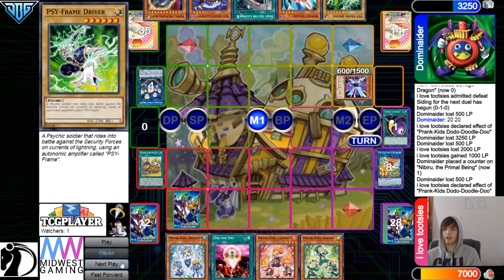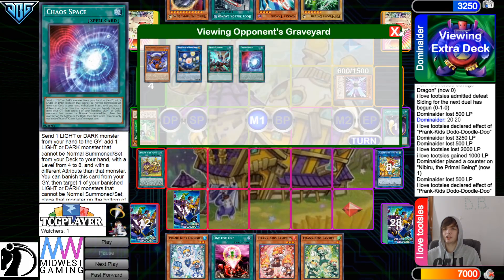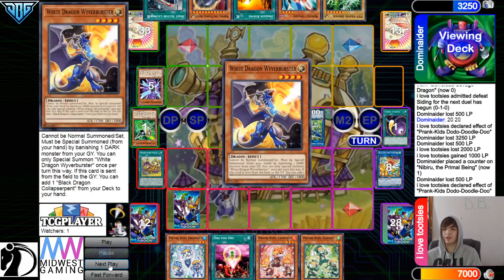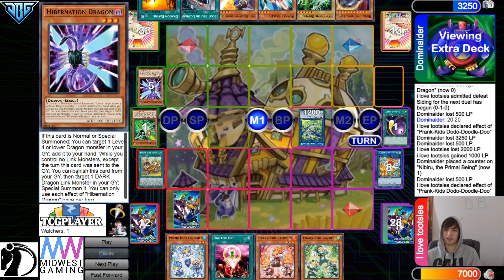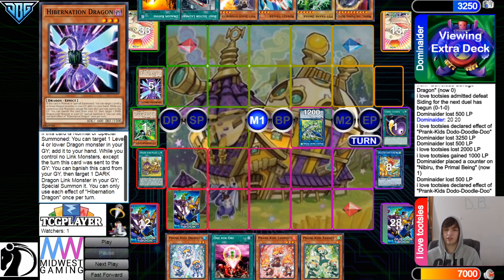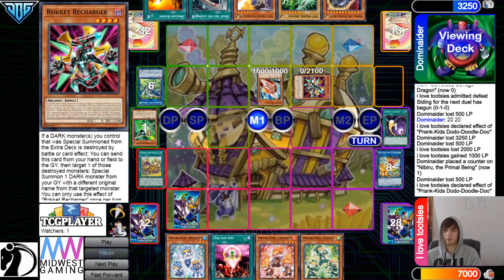They draw Driver, then they're gonna banish Gamma, special summon out Black. So the Chaos Base that they used last turn is actually doing stuff this turn. They're gonna get rid of those, go for Romulus, and then effects — add Ravine, and then add White. Remember that Hibernation has this effect — they can't use it this turn, but it can get follow-up next turn. You can banish it and special summon out a Dark Dragon Link monster in your graveyard. Then they're gonna go ahead, Normal summon out Tracer, Tracer Pop Romulus, summon out Recharger.